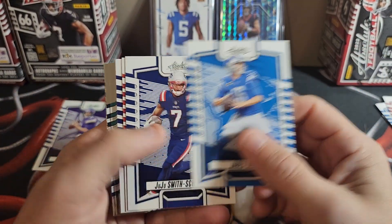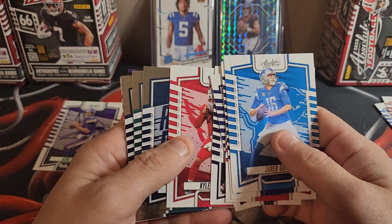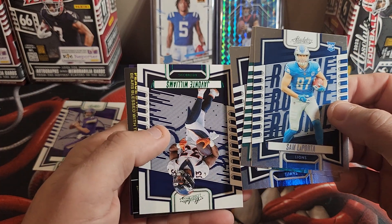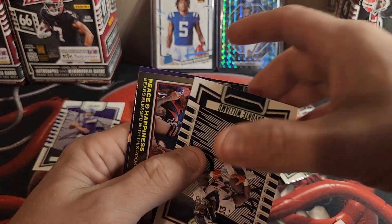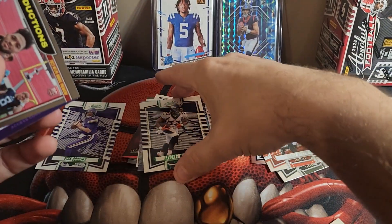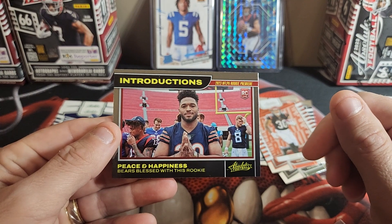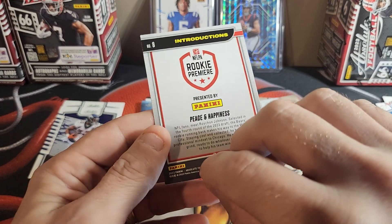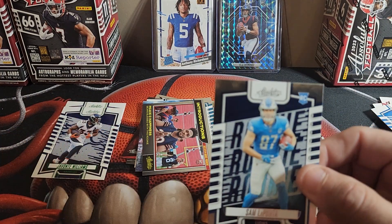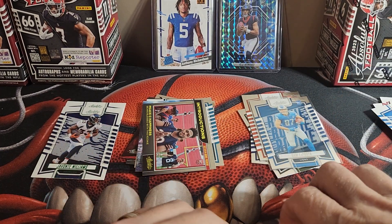Jared Goff, JuJu, Rashad White, Russell Wilson, Ante Foreman, Kyler Murray, Sam LaPorta, Cam Smith, Taji Spears. And Javante Williams on the green. Kid Reporter — nope. Introductions insert — peace and happiness. Roshan Johnson, very cool. I'm going to throw Sam LaPorta in a penny sleeve — Sam LaPorta's a good one.